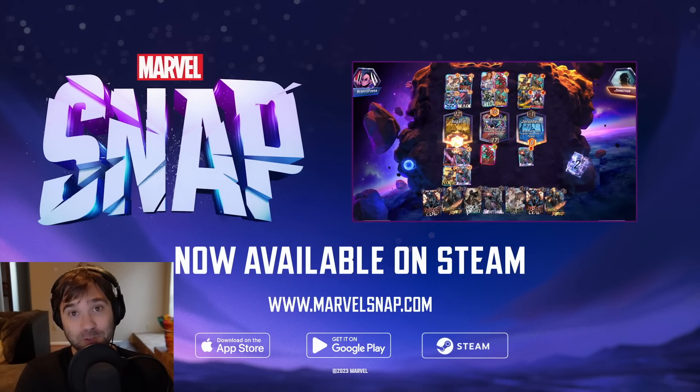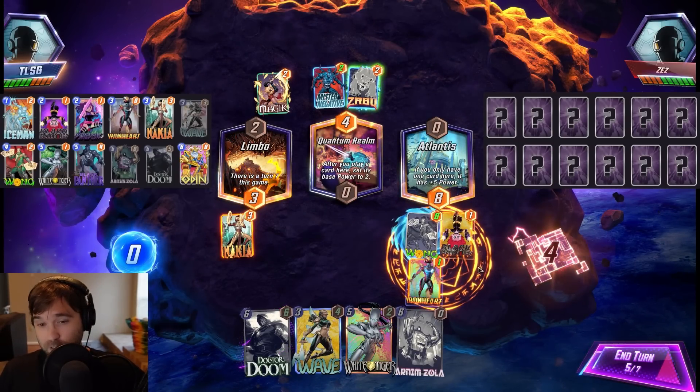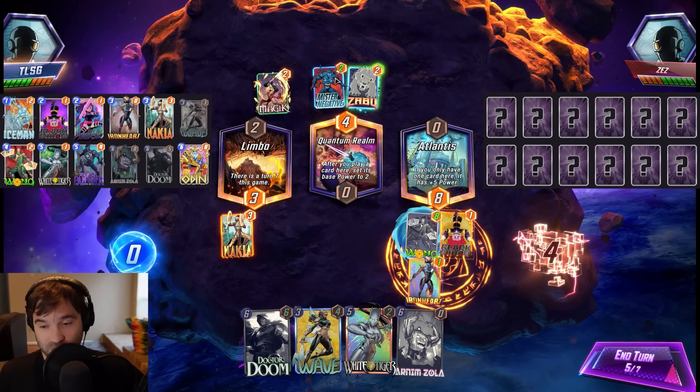With that being said, let's go ahead and jump into a couple of games. If they have Rogue, this is a pretty solid play for us. That's going to add two Widow's Bites into their hand that they'll have to get rid of. They won't draw this turn for the Mr. Negative.